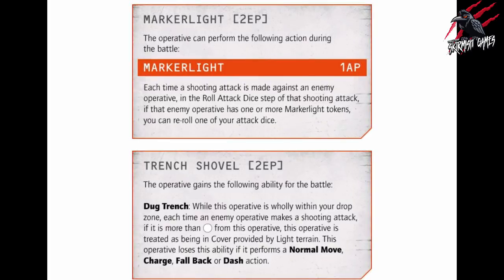While setting up for a match play game, after determining the mission and selecting our Kill Team, we're going to receive 10 points that we can spend on assigning gear to our soldiers. Each faction is going to have their own list of equipment to choose from, and this is going to include iconic gear like Tau marker lights and Tyranid feeder tendrils. Choosing the right equipment is going to mean the difference between life and death, especially when it gives you powerful defensive bonuses like the trench shovel for the Death Corps of Krieg.